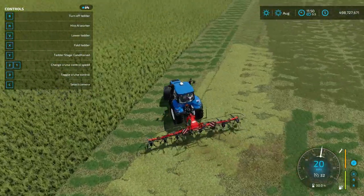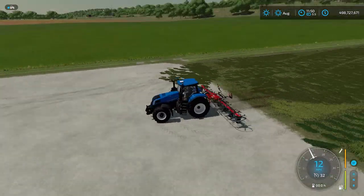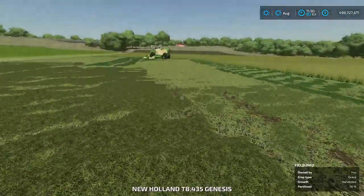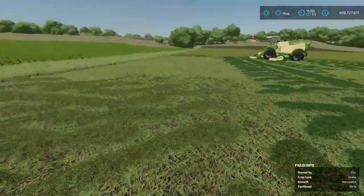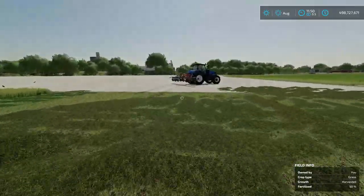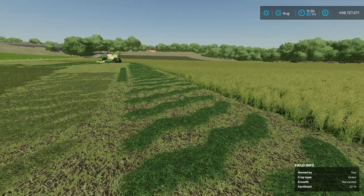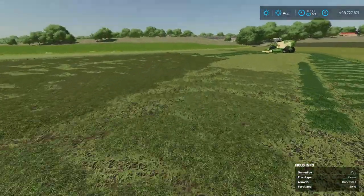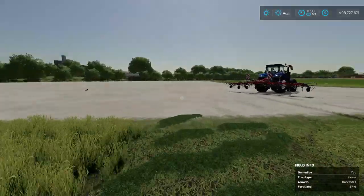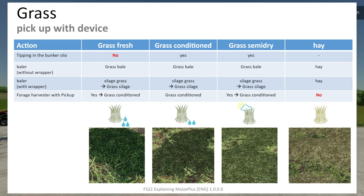There you go — you can back-ted all the way down to conditioned grass, though not back to fresh grass. There's a lot to this mod so I'm trying to cover it as best I can. There are four grass stages you can adjust, and you can play it as realistic or not as you'd like. Now I'll put a chart up on your screen. This is from the guide to Maize Plus by Alien Paul, which is linked below — find it in the mod description under the readme.